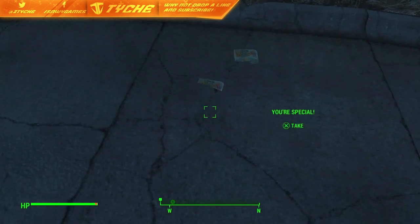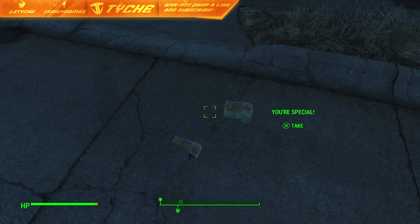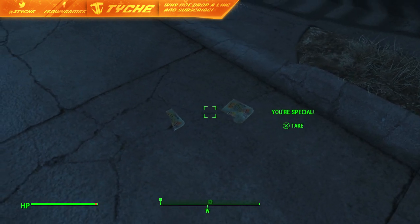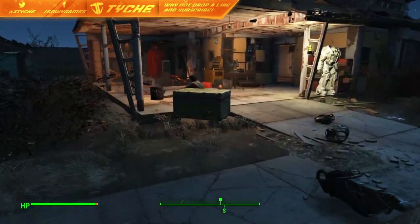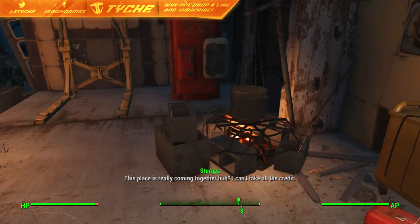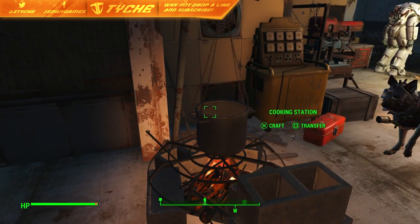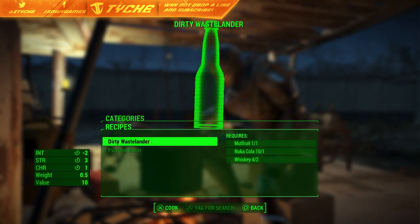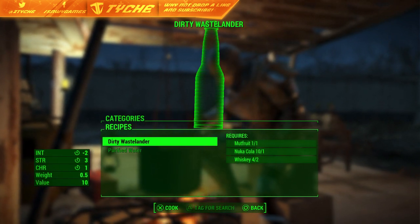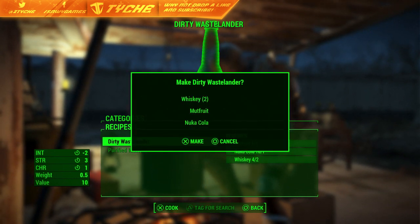Basically, what you are going to need for this is three duplicated special books, which you find in your house next to your baby's cot. I've basically just duplicated them with Dog Meat. If you guys want to know how to duplicate them, I'll make sure to leave a video link in the description. The second thing you want to do is come to a cooking station. When you're at the cooking station, you want to go to beverages and make a dirty wastelander. You need a mutt fruit, a Nuka-Cola, and two whiskey for this.